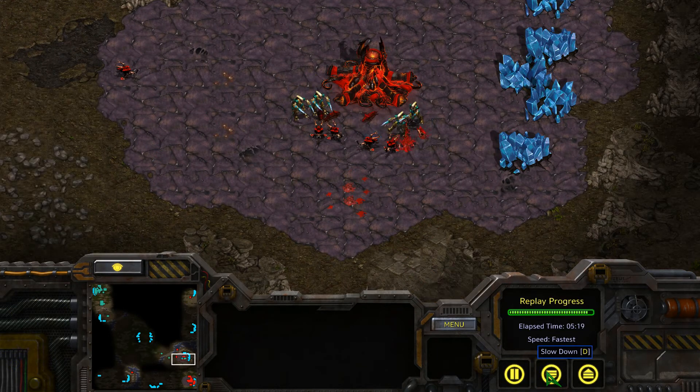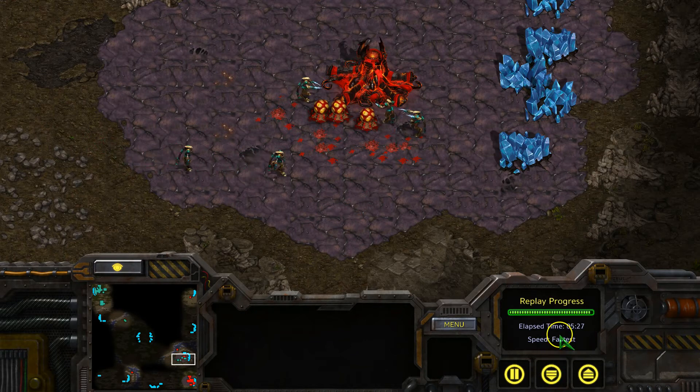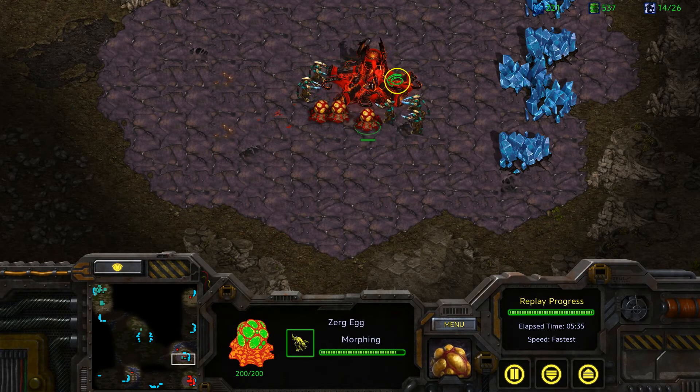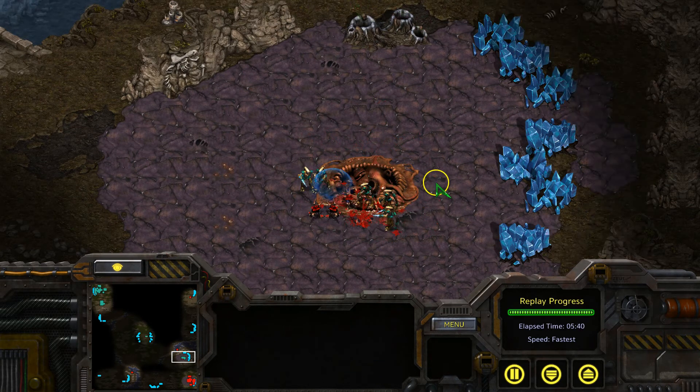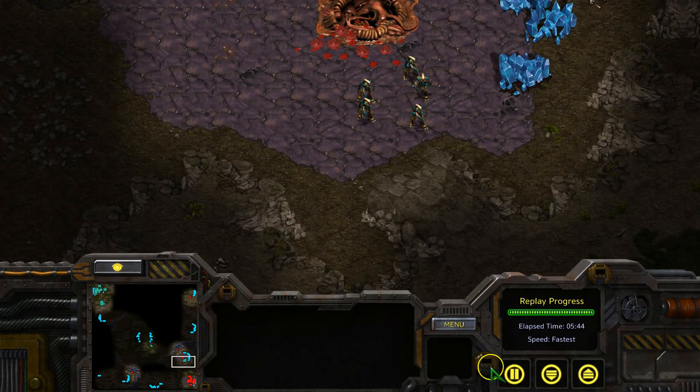Remember to keep your Zealots close until you're confident that the Zerg defense has been neutralized — yep, I just sounded like an American politician or military personnel. The reason you want to keep your Zealots closely packed as a group is because if they're not closely packed and are isolated, the Zealots could easily be picked off one by one by a small group of Zerglings. So keep the Zealots together until the dying signs of the Overmind or Kerrigan are clear and obvious.